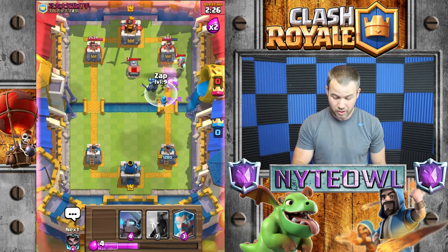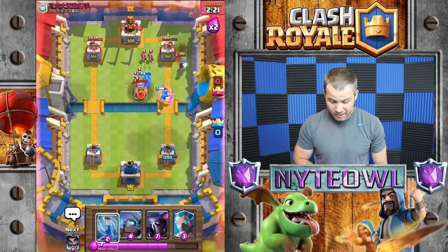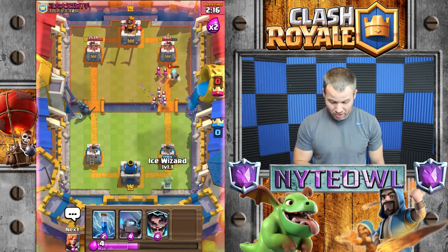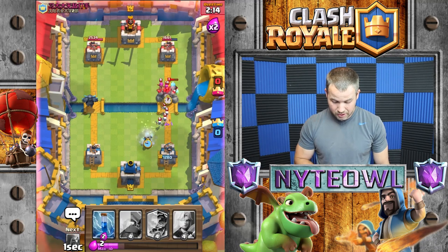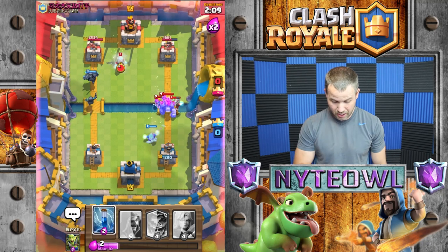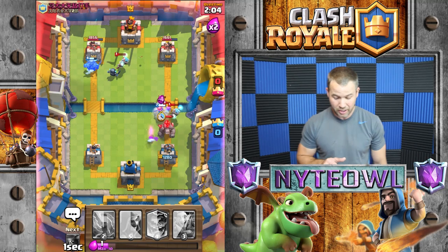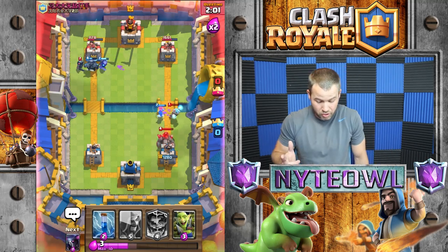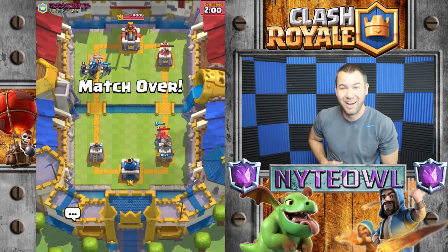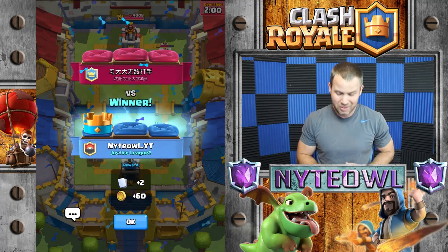We've got a good push going now. We'll put a Pekka up there — he just used all his elixir. Big mistake, buddy. That Pekka is going to take out your tower and you're not even going to do anything about it. Totally ignore my Pekka — that's your call. That worked out really well. He thought he could get a slam on me and he did not. That's two and oh — let's try one more and see if we can't get another win!